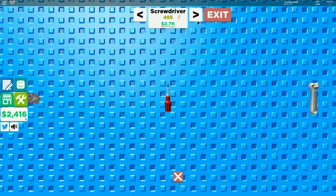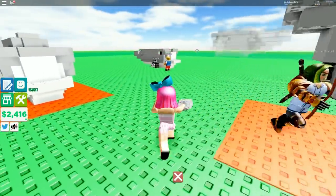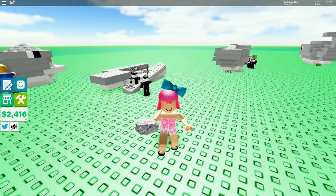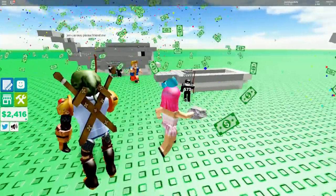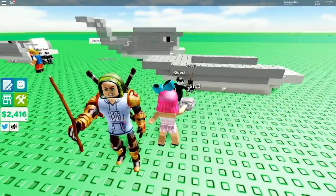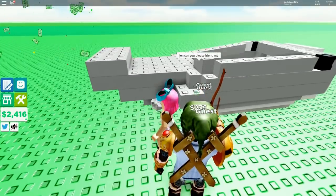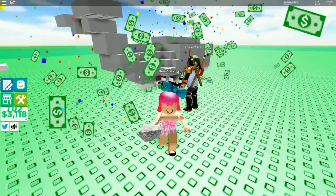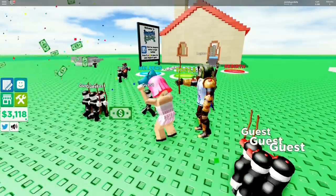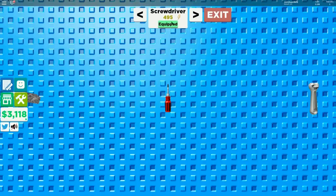I don't quite have enough yet - build one more whale. You can always leave them building one. I have 2,400 - I'll just stand here and watch them. Work harder, lazy little guests! I have 3,800 right now - I'm gonna go buy the screwdriver.